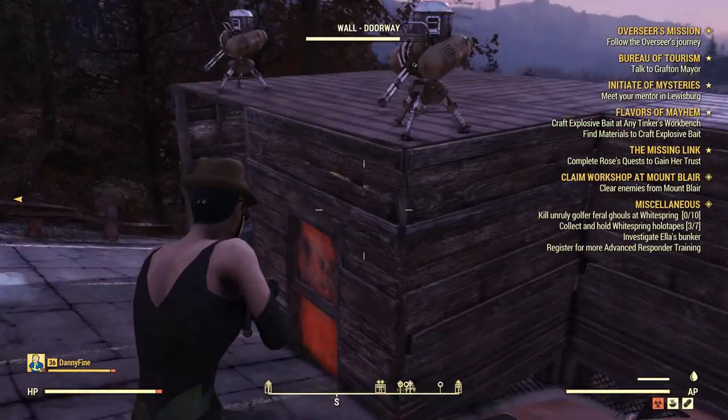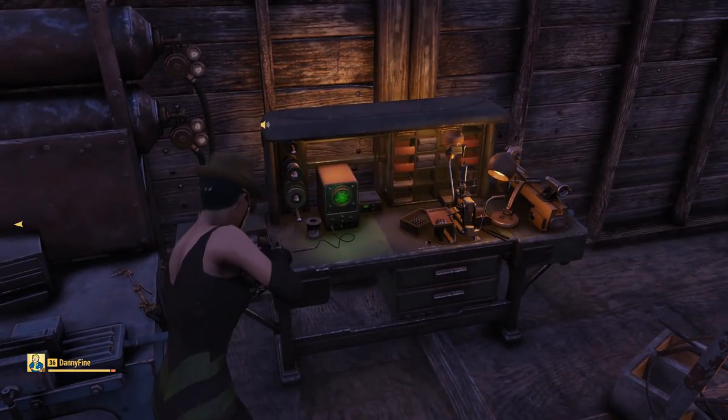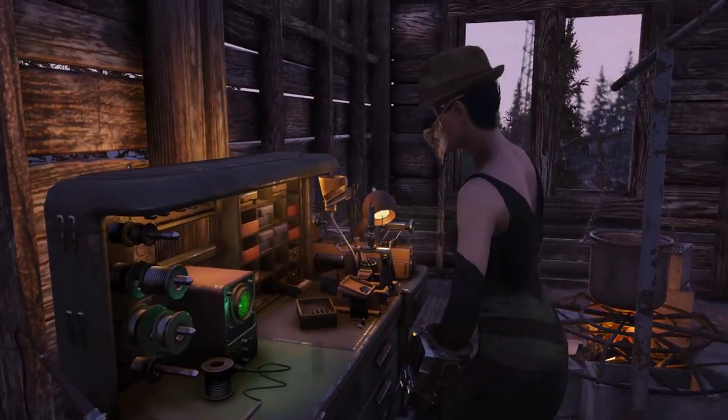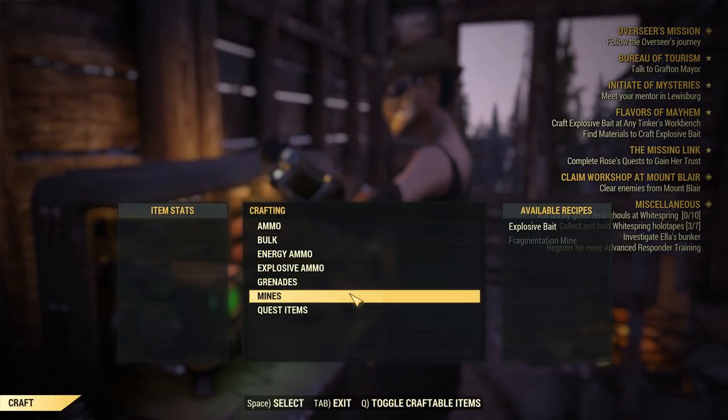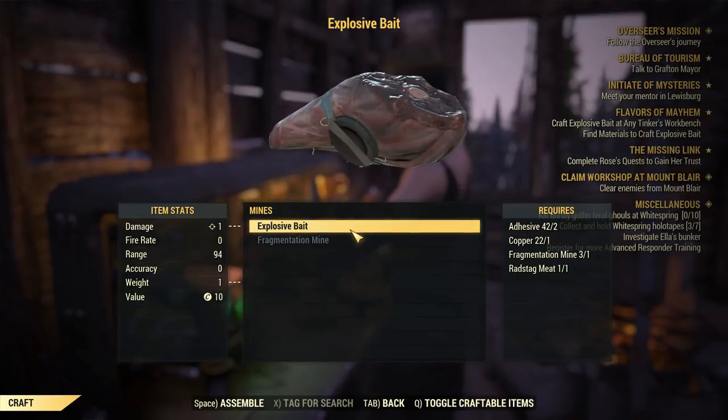If you have any issues finding them, just visit a vendor or trade with your friends. Or just kill some ghouls and you will find the items around — just scavenge a little bit.